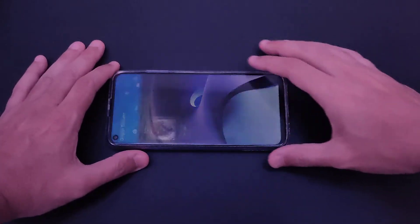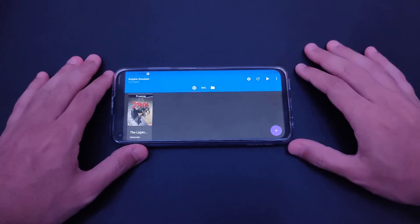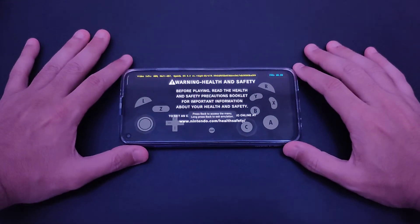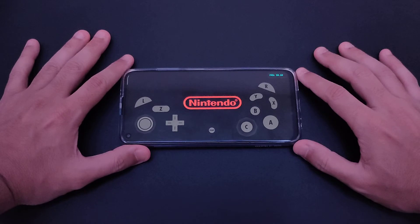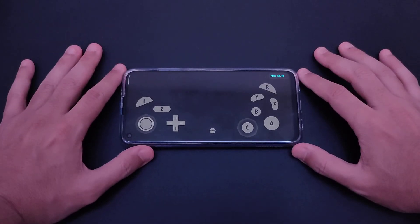Hey everybody, how you doing today? So we're gonna test the Dolphin emulator using Zelda Twilight Princess and see how many FPS we can pull. This is almost the most demanding game on Dolphin emulator, and this is a 5G chipset — the Dimensity 800U 5G.